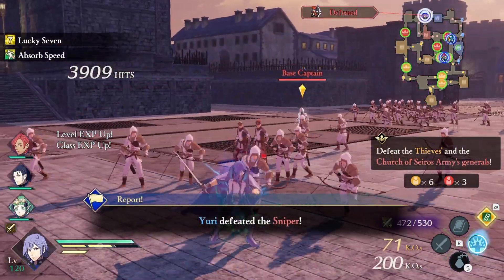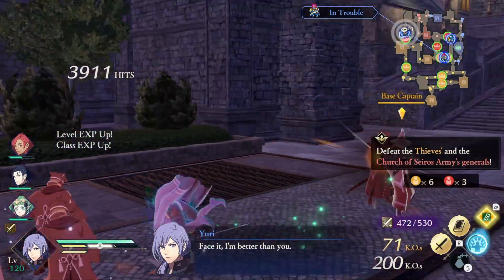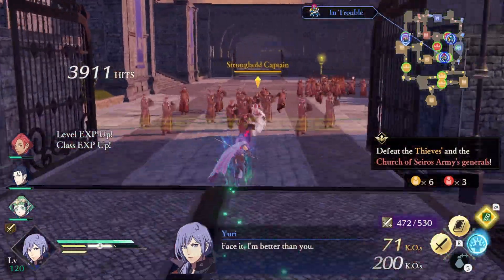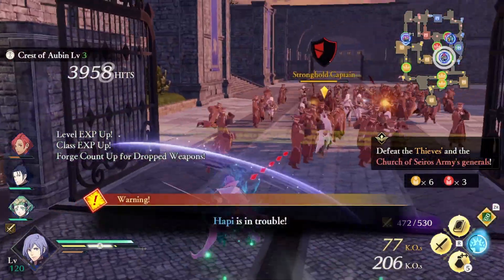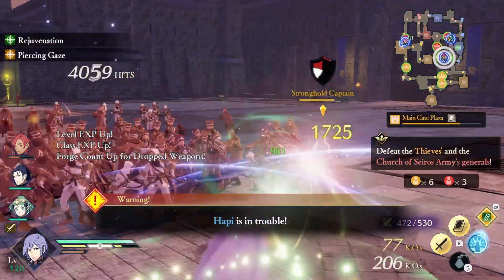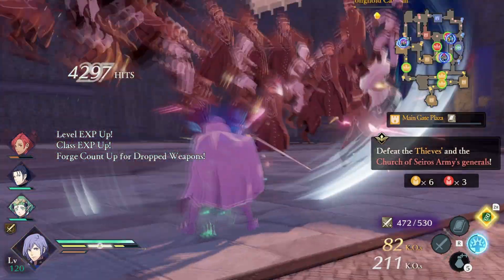Dual Onslaught is the last ability of the build and one of the most important ones, since it allows your strength to factor into spells and our magic stat to factor into attacks. Yuri's strength could be a little better, but luckily I have a bunch of stat boosting items sitting around. I boosted my Yuri's strength by 10 — I could have done quite a bit more, but I feel like that's a healthy enough boost to make this build shine.